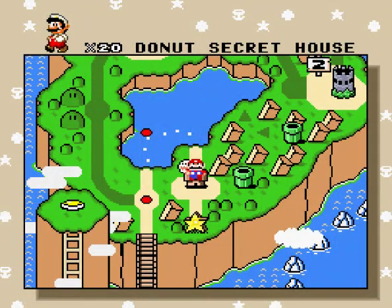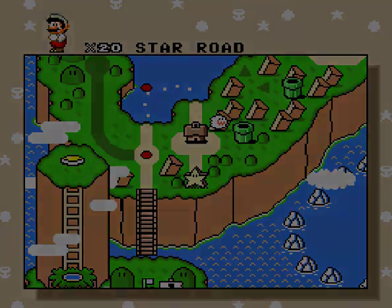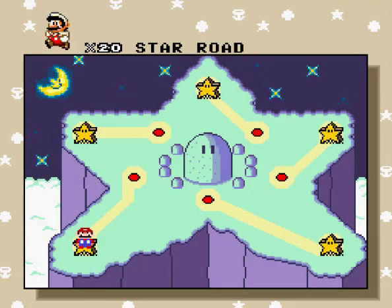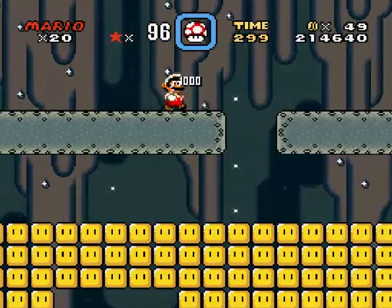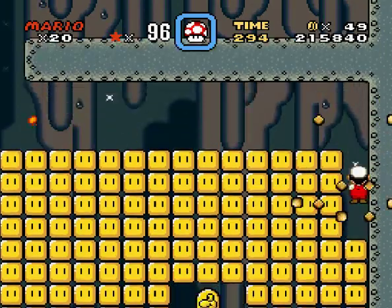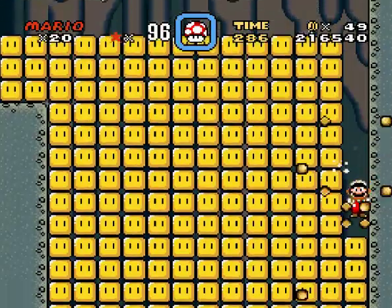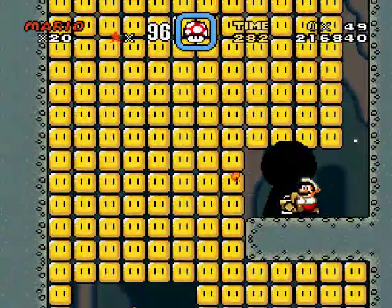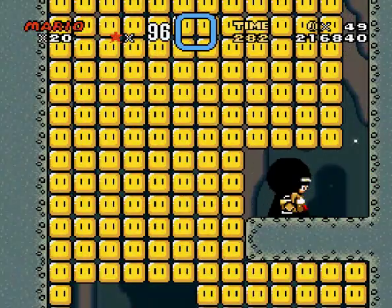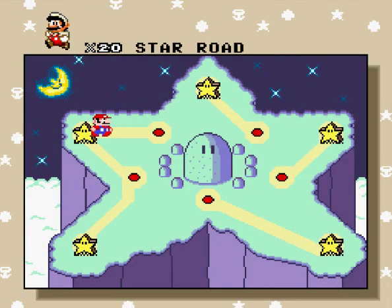Now we can continue on into this star road — continue and save. This star road is where stuff really starts flying by. The first star road world thing is right here. This one's actually really, really easy. You're gonna go all the way to the right and just sort of go straight down like this. Mario throws his fireballs everywhere, and right here you get the key and it'll go through. Easy.